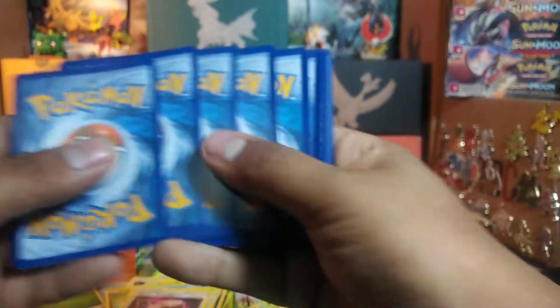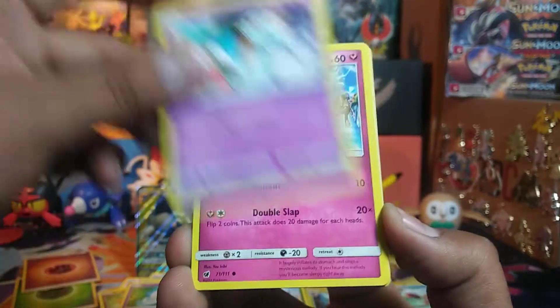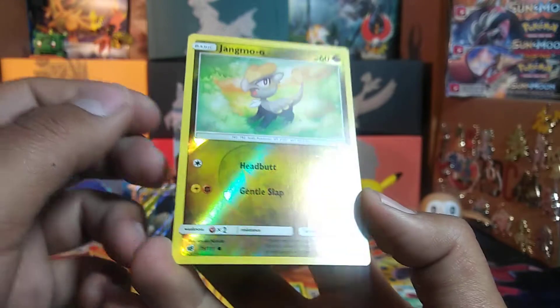Last pack in this part anyway. Fighting Energy. We start with a Spoink, Chimeco, Jigglopuff, Execute, Stuffle, Alolan Graveler, Fighting Memory, Gastrodon, Jangma Oh Reverse, and a Beware Holo.